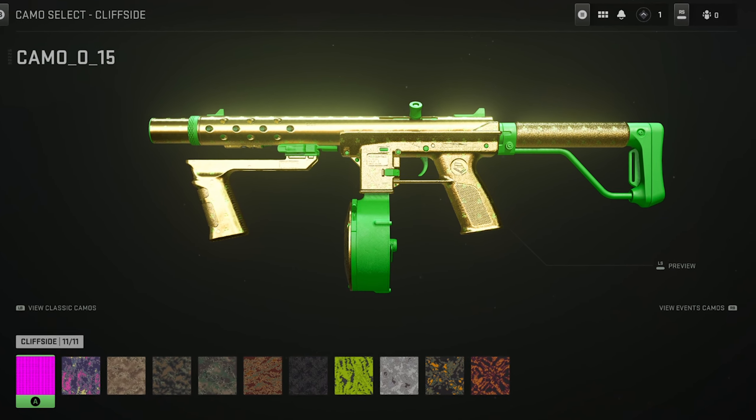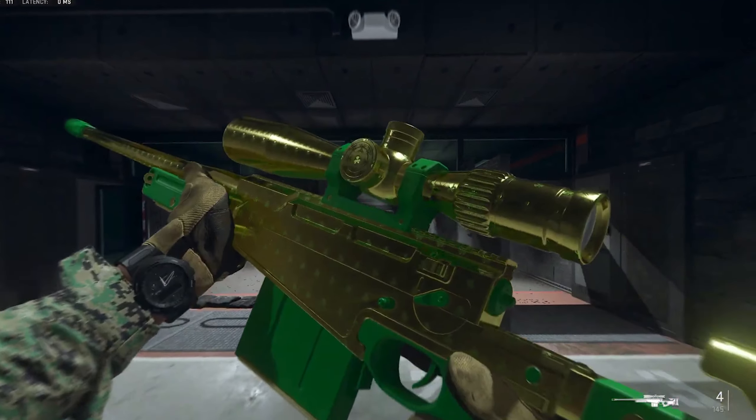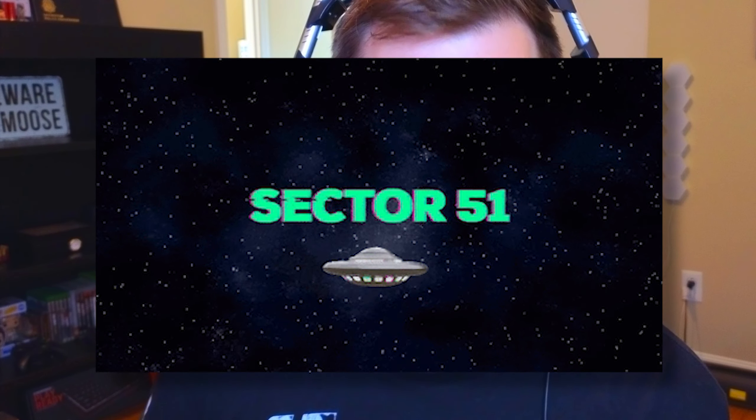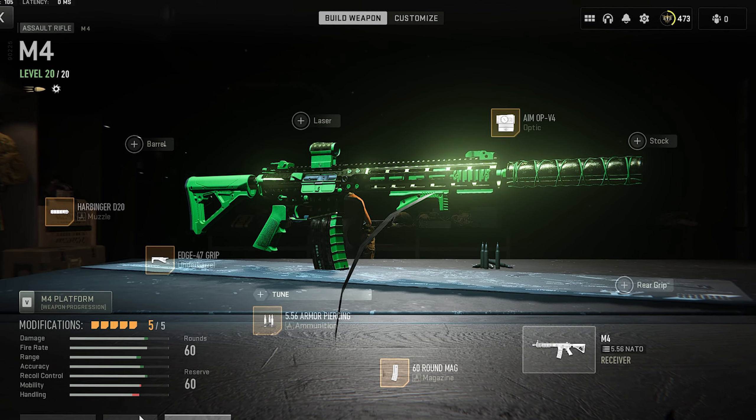You guys remember the Lucky Charms camo that was available during St. Patrick's Day for the live event where you could get the one-shot sniper in Warzone? Well, the one-shot sniper is gone, but the camo is actually still in the game. The guys over at Sector 51 can unlock the camo for you — you can get it on any weapon or any blueprint to make really cool customizable blueprints, and they just absolutely look sick.